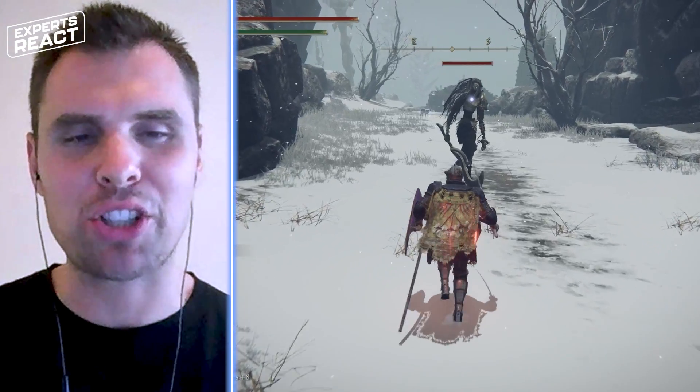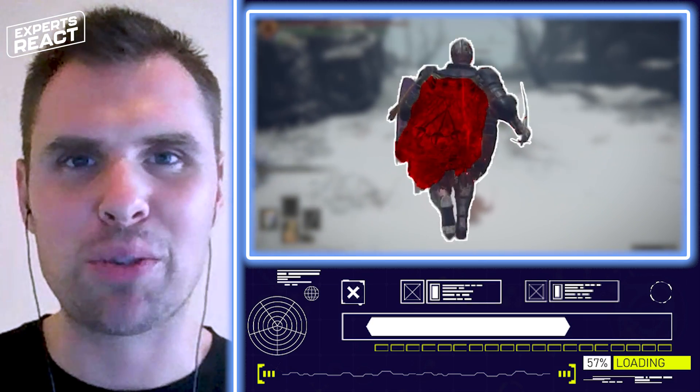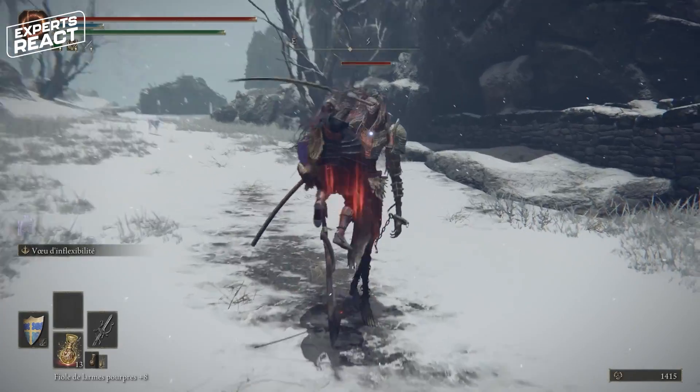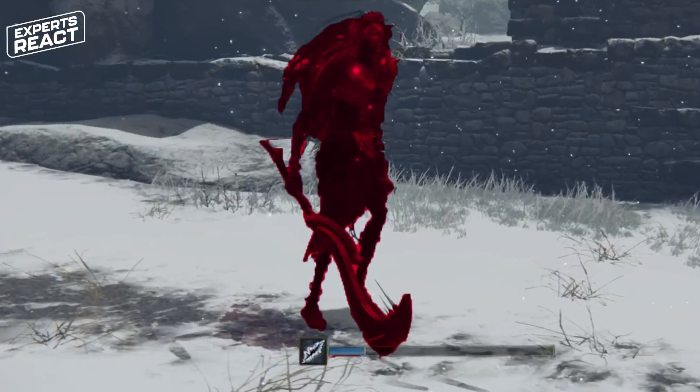What we're seeing appears to be a snowy environment. You want to get a good cloak or cape for the situation so you don't freeze to death while you're on your way to get smushed and slashed to death by this zombie-looking thing.